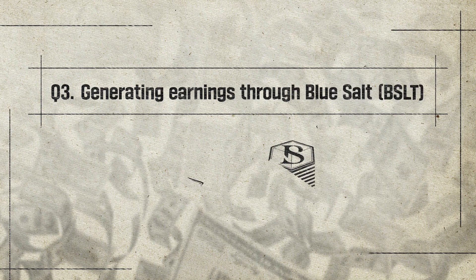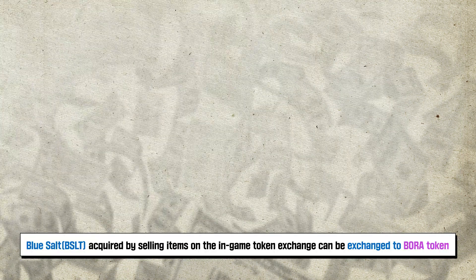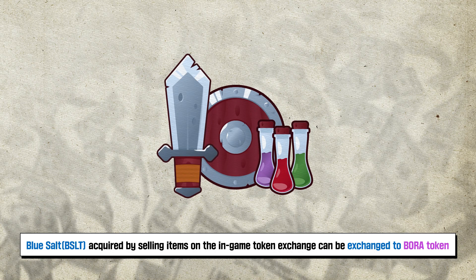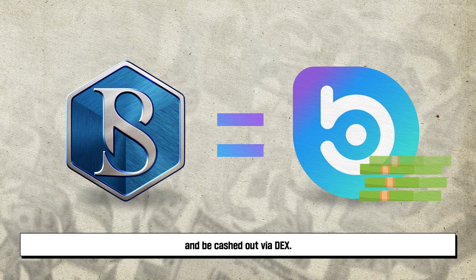Question 3 — Generating earnings through Blue Salt. Blue Salt acquired by selling items on the in-game token exchange can be exchanged to Bora token and cashed out via DEX.